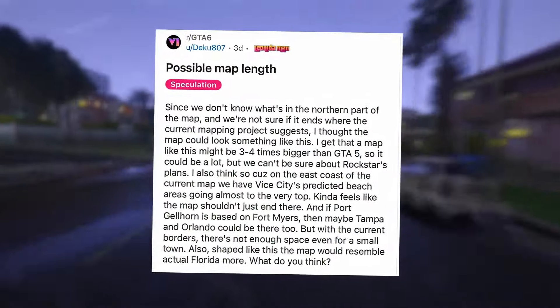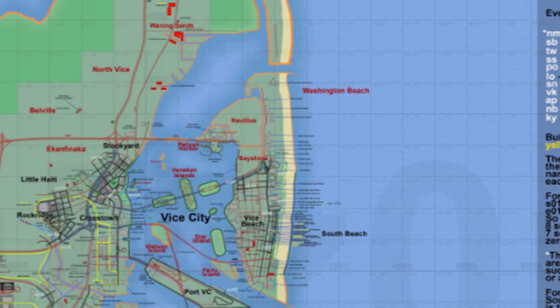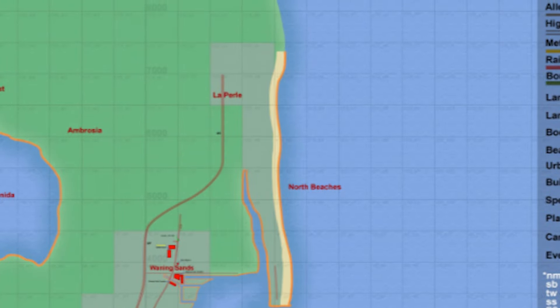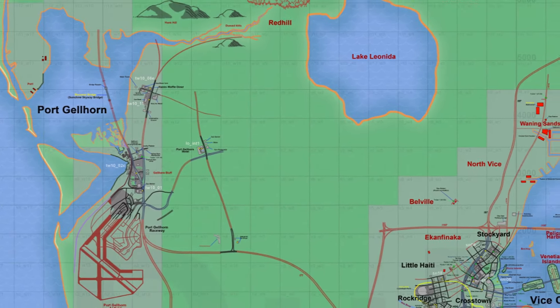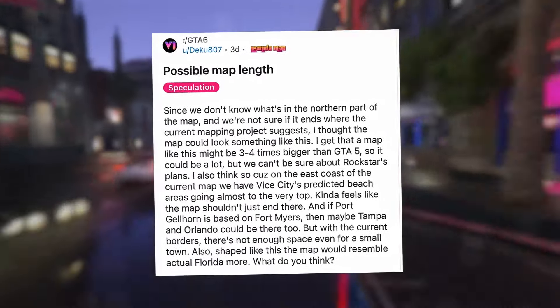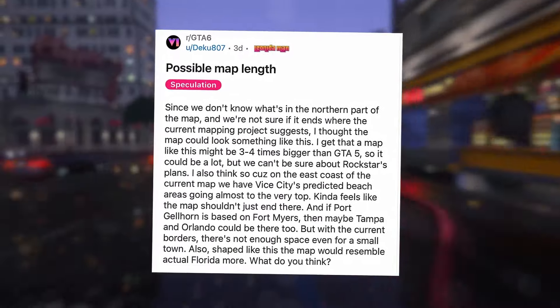On the east coast of the current map, Vice City's predicted beach areas go almost to the very top, and it kind of feels like the map shouldn't just end there. If Port Gellhorn is based on Fort Myers, then maybe Tampa and Orlando could be there too, but with the current borders, there's not enough space even for a small town. Shaped like this, the map would also resemble actual Florida more closely.